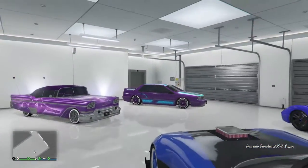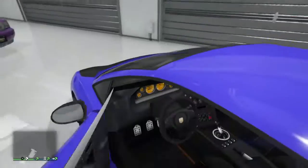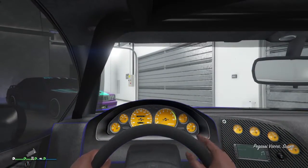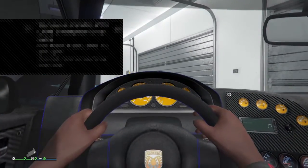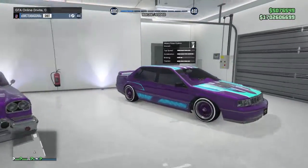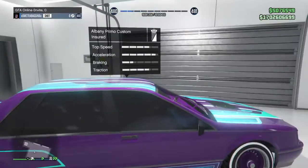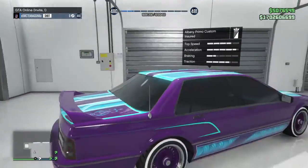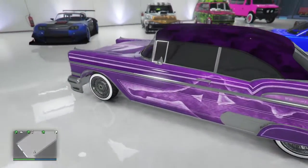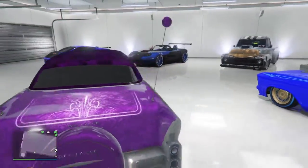And there's my Pegassi Voltic — Pegassi Voltic. This is my Albany Primo — yeah, Primo. My Declasse Tornado.